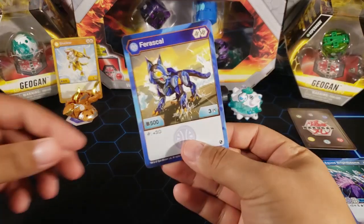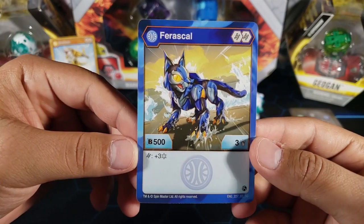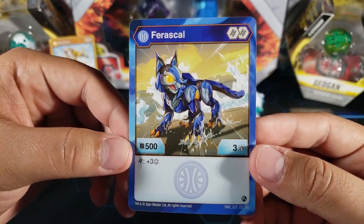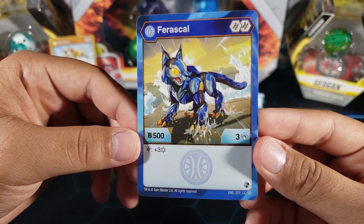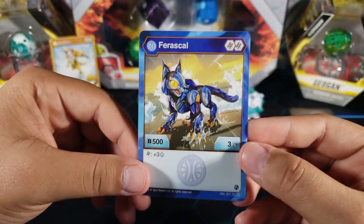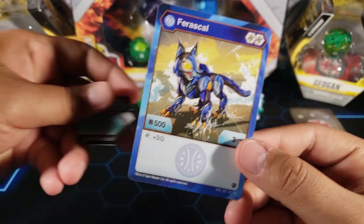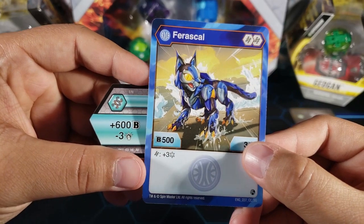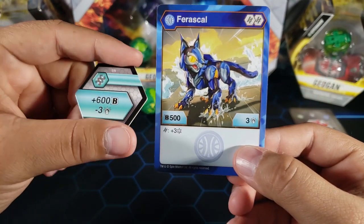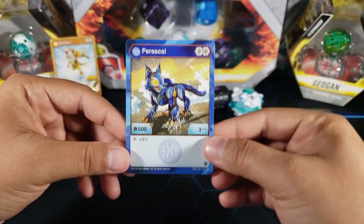Next up is Farasco, one of my favorite Bakugan from this wave — the Aquos Farasco. It carries two helix cores, which could be good. Its stats are 500b and three attack, so decent. If you land on the stronger helix — plus 600b, minus three attack — this Bakugan could go all the way up to 1100b with Frost Strike, though that brings the attack down to zero. The cores could make it strong, especially if it gets an evolution.